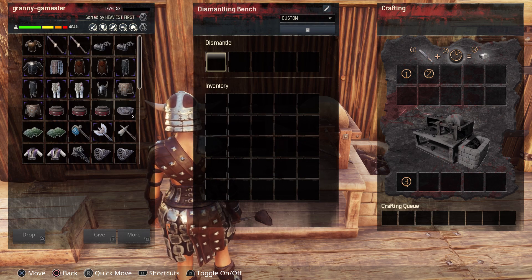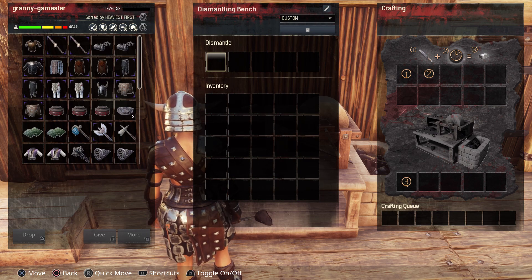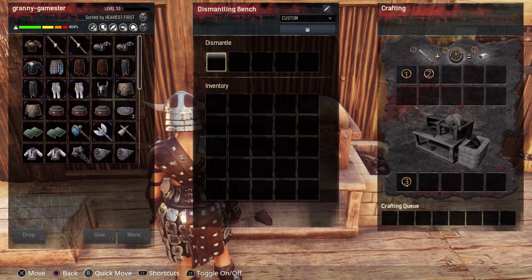What exactly can you put in this and what does it dismantle? It will dismantle weapons and armor from your crafting section, but it will also dismantle some legendary weapons and armor — I say 'some' because there are some that it will not do for whatever reason. It will also dismantle building pieces, saddles, paddings, tools, traps, and orbs, but this is all at a cost — it will not give you back everything it took to make the item.